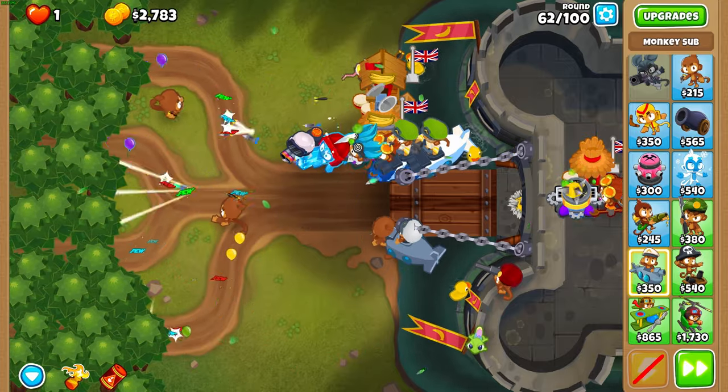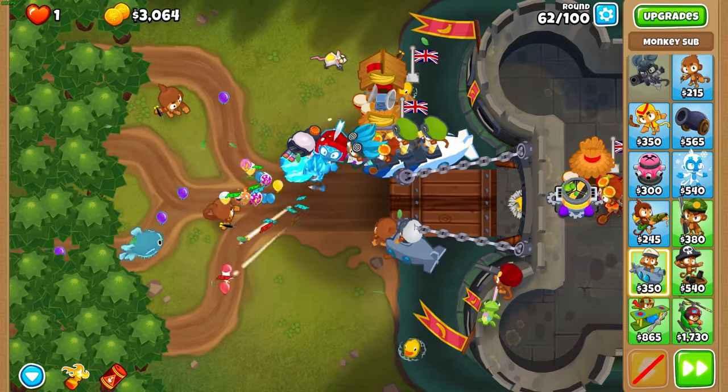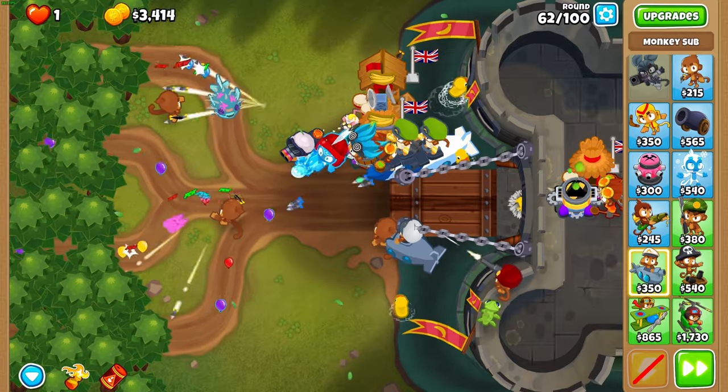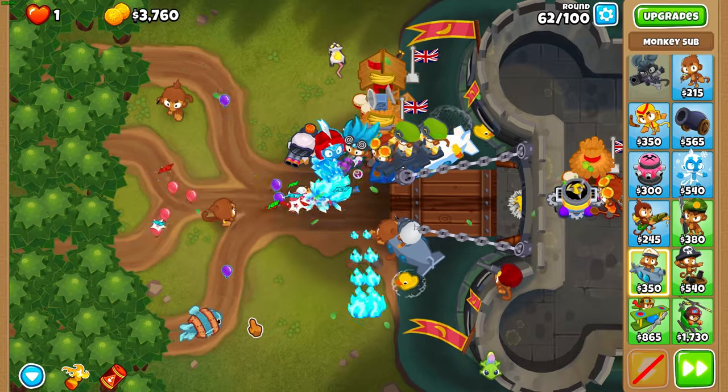This is pretty much the setup. Set your glue to strong because it's a moab glue right now, so it's just better on strong. Relentless glue — which we are not getting in this guide — is actually better on first, but moab glue is better on strong, so just leave it like that for now.